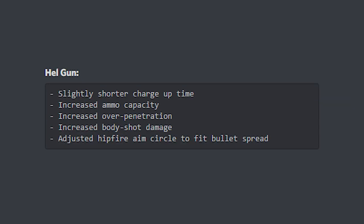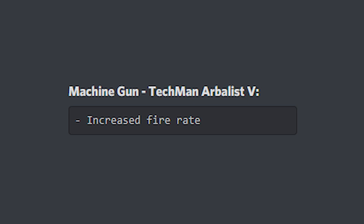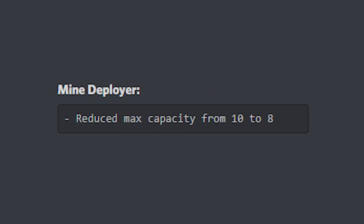The Hell Gun has a slightly shorter charge-up time, increased ammo capacity, over-penetration, body shot damage, and better hipfire. The Hell Rifle has faster reload time, increased general damage, increased body shot damage, increased clip size, increased over-penetration, increased ammo capacity, and better hipfire. The Machine Gun Arbalist 5 now has an increased rate of fire.